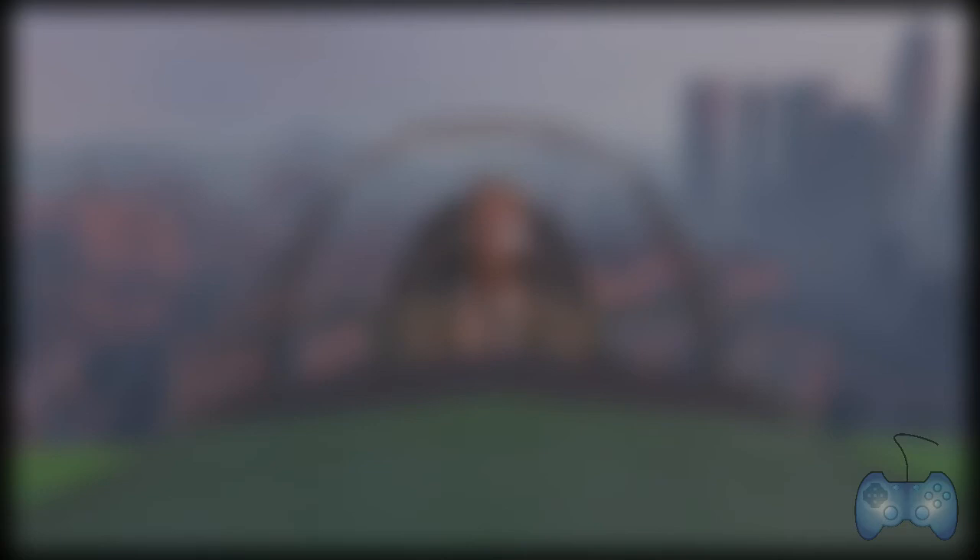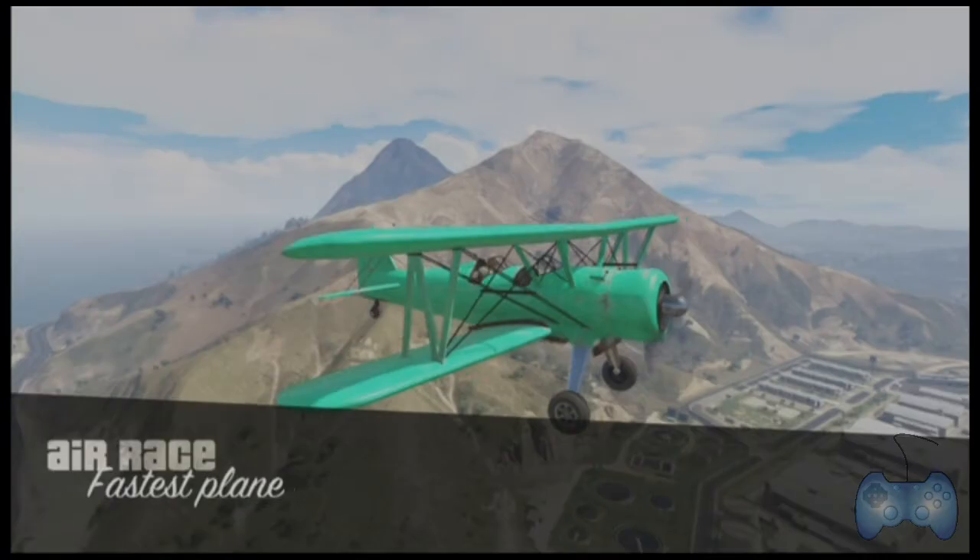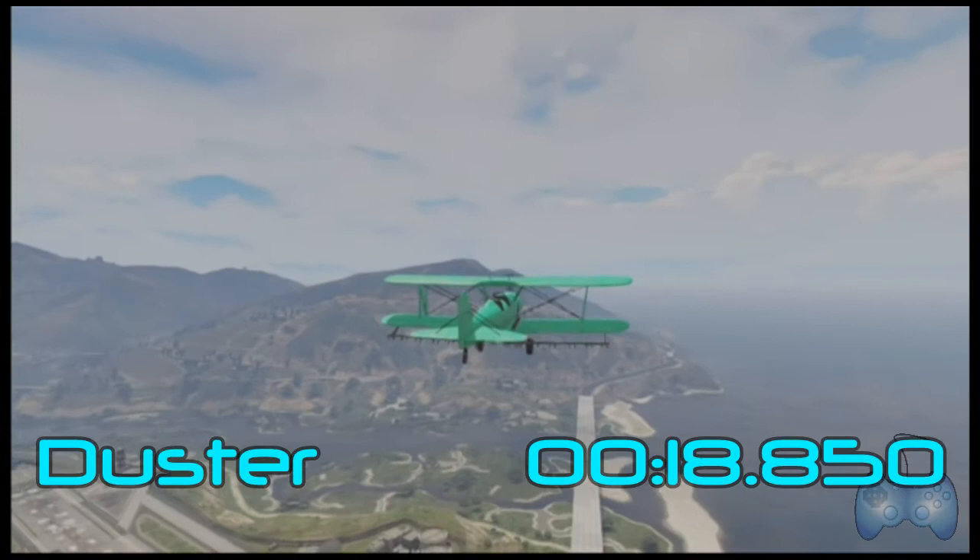But what is the slowest ownable plane in this game? We found out that it is the Duster with a time of 18.850 seconds, just 3 seconds behind the Luxor.